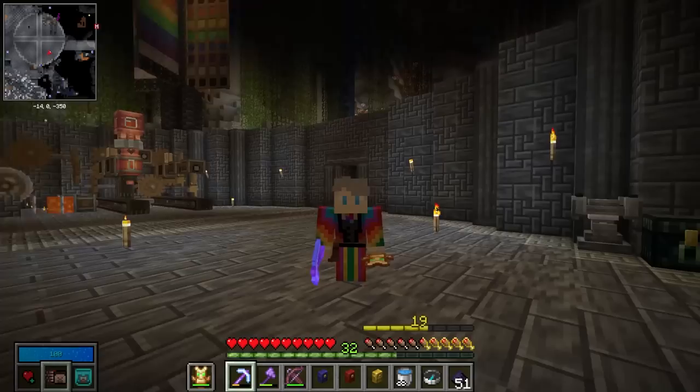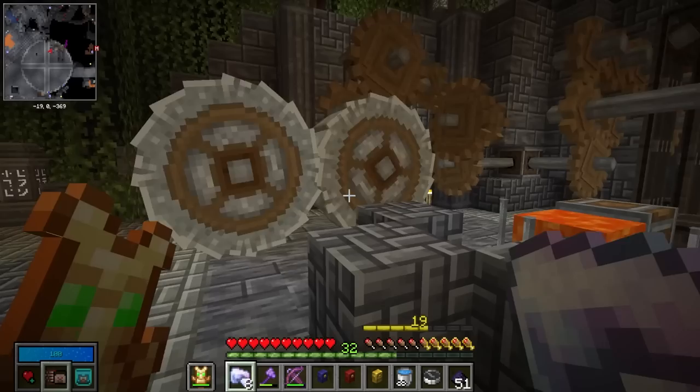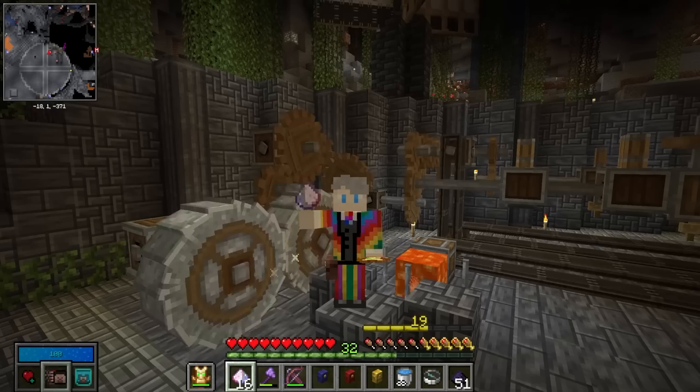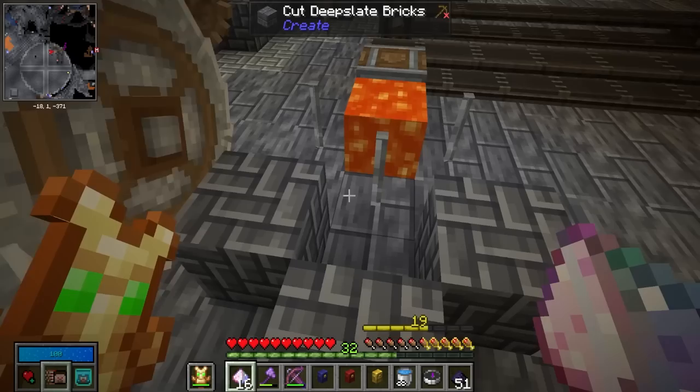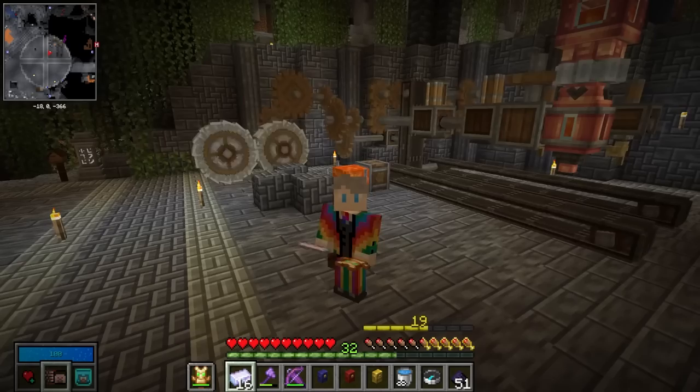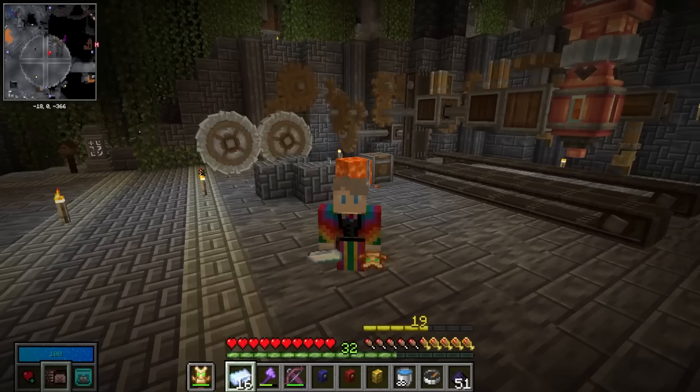It's all about the trains, but at the end of last episode we kind of ran out of resources. First up, I built these crushing wheels which can turn the chromatic iron into chromatic dust, and the chromatic dust effectively doubles the amount of chromatic iron ingots we can get. To save on fuel, I built this flamethrower thing which, if we throw the dust into it, converts it into the chromatic iron ingots that we need.